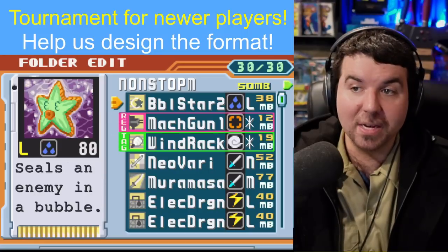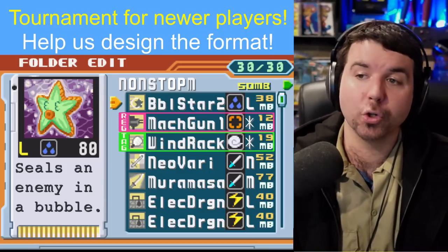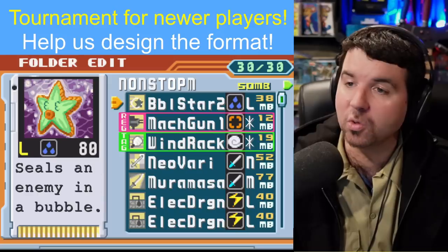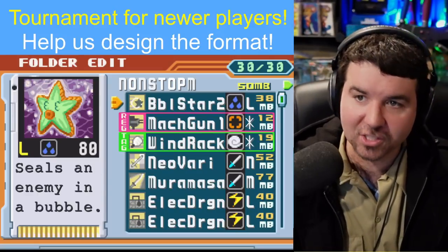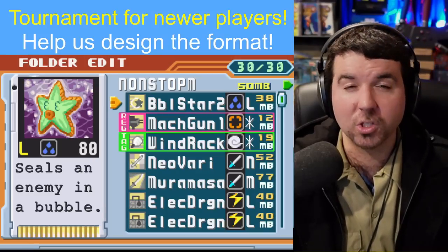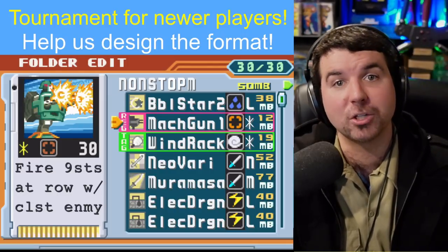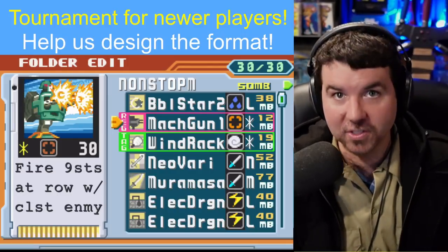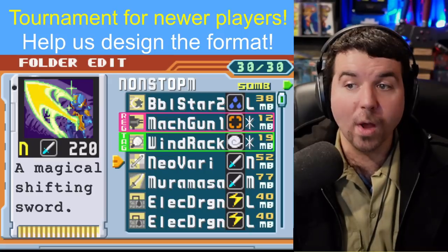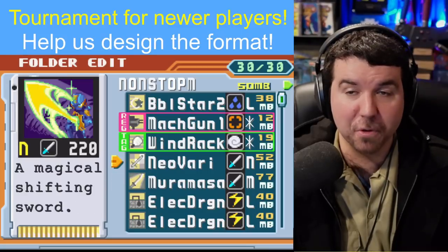This folder is super aggressive — no Sanctuary, as we brought up. The one Bubble Star, I admit I'm not the biggest fan of. Sure, Bubble Star can combine with Electragon for a lot of damage, and it's also kind of hard to miss when it comes to chips like Uninstall, which is cool. But I feel like the synergies just aren't that impressive, because we're really trying to connect with these chips for maximum damage, and I don't think we're too afraid of Heat Cross or Charge Cross to try and break the opponent's crosses. One weakness with this folder, other than the lack of defense, is how awful it is if you can't actually connect with Neoveri or Muramasa.